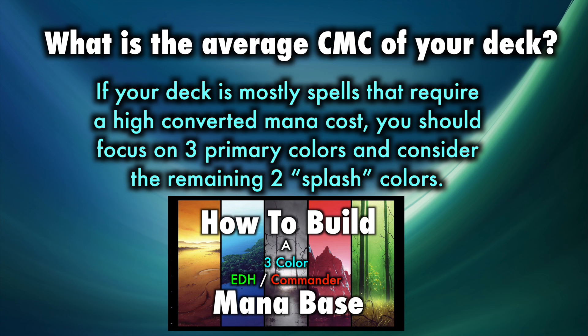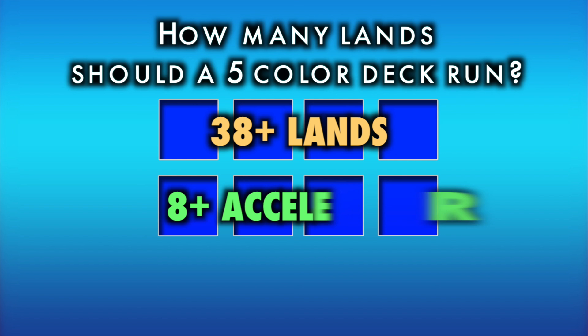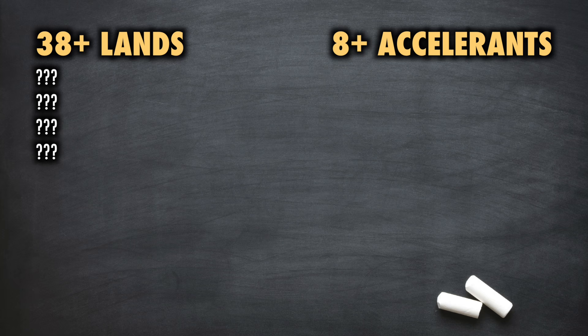Especially for decks such as Slivers, which has a multitude of low CMC creatures, or Scion, where getting out the general fast and reliably is your primary goal. Your mana base must be built to achieve five-color access quickly. Generally speaking, the ratio of lands to spells is 38 plus lands, 8 accelerants, for a total average of 46 mana sources. Your specific deck and its unique mana curve will affect this formula — you very easily could need to run 40 lands instead of 38 in a five-color commander deck.